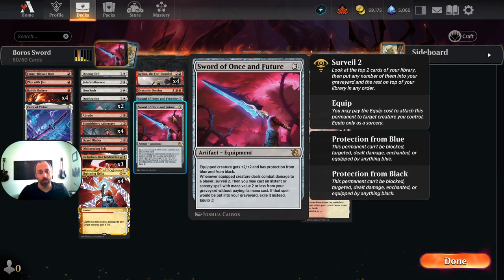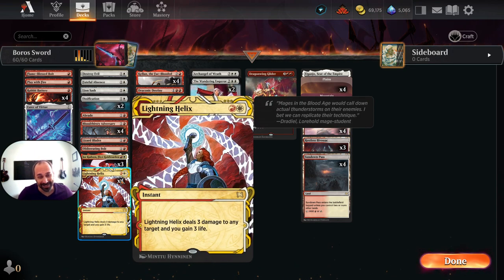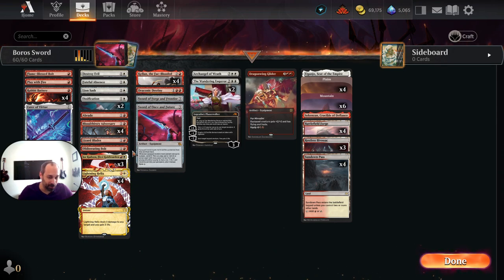Sword of Once and Future is more what we want to be doing. If we're tutoring for a sword, this is probably the one we're going for, unless we're playing against red or green, where we need the protection. We have a lot of 1 and 2 mana instants and sorceries in this deck. This gives plus 2, plus 2 and protection from blue and black. Whenever the equipped creature deals combat damage to a player, you may cast an instant or sorcery spell with mana value two or less from your graveyard without paying its cost — that spell is then exiled instead. From here, we want to be replaying Lightning Helix, which is the card I thought maybe makes this deck playable in standard. We're running the full four copies, plus Obliterating Bolt, Abrade, Fateful Absence, Destroy Evil, Flame-Blessed Bolt, and Play With Fire.